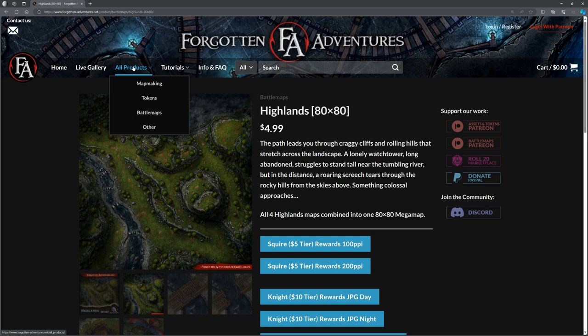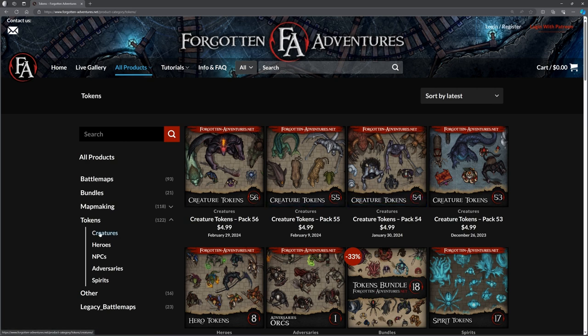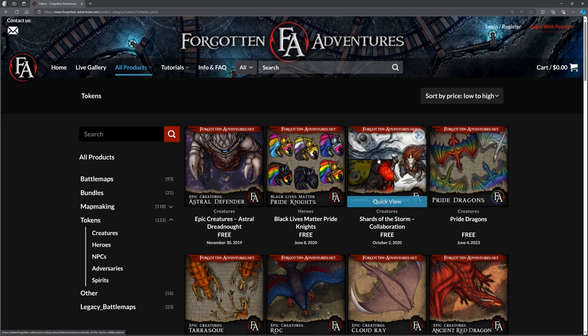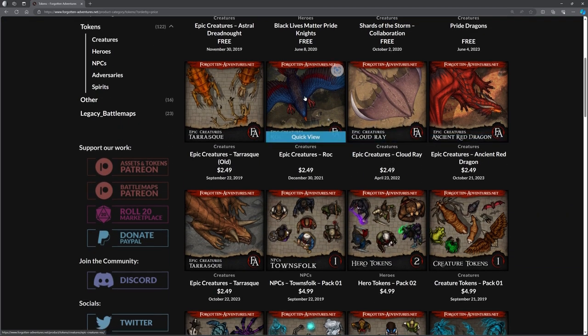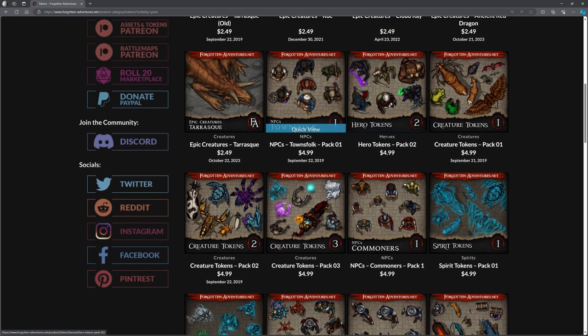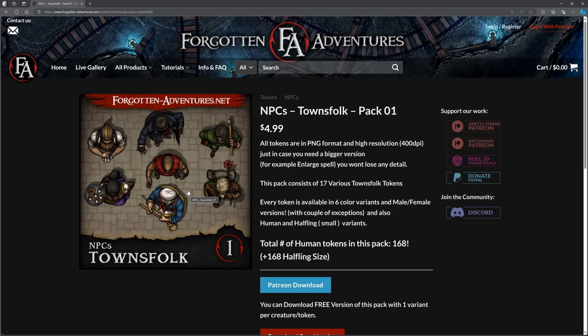Let's move on and look at tokens. On the left-hand side we've got creatures, heroes, NPCs, adversaries, spirits. We can again sort them and look at the free ones. We've got the pride ones, all sorts of different creatures. There are some paid ones — The Rock is $2.49, a bit more — but there are plenty of free options too.